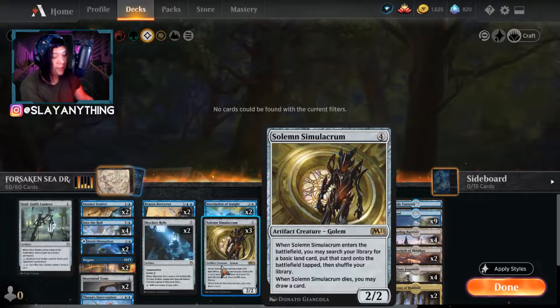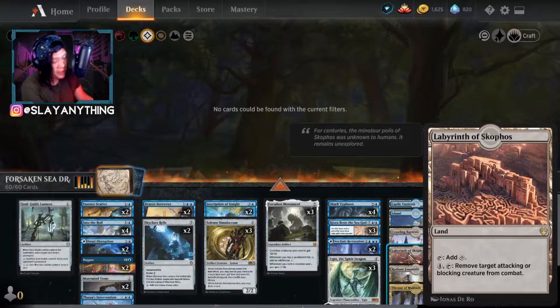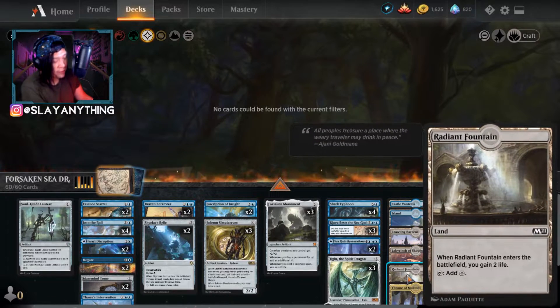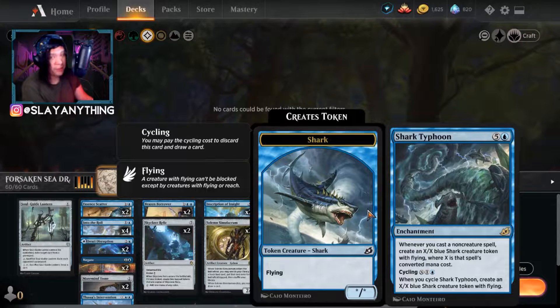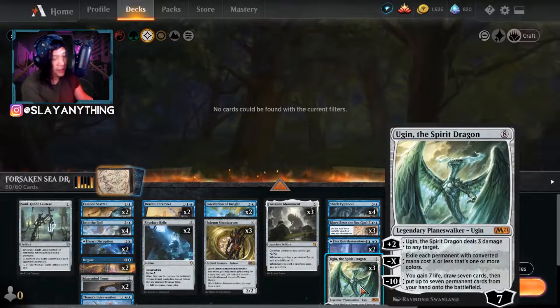Solemn Simulacrum is a four-colorless artifact creature golem that lets you ramp up — you can search your library for an Island when you're building toward your bigger cards. At the five spot, we have Forsaken Monument, which for five colorless lets you add an additional colorless whenever you tap a permanent for colorless. That's great with our colorless lands like Crawling Barrens, Labyrinth of Skophos, Radiant Fountains, and Throne of Makthar. Six-plus drops include Shark Typhoon, Kiora Bests the Sea God, Sea Gate Restoration, and Ugin the Spirit Dragon — our ultimate top end and the way to basically end games.